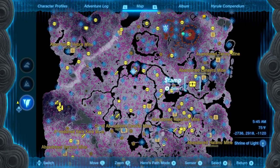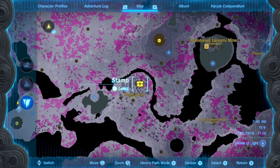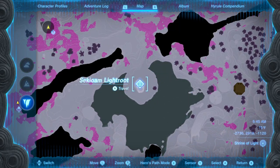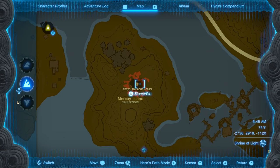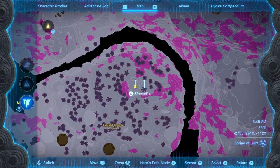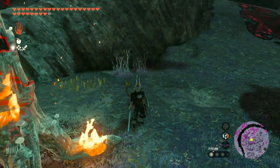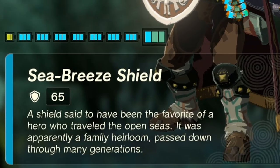For the Seabreeze Shield, you need to be on the right side of the map near the Tabahal Grove. If you have the Sek-I-O-Am light route unlocked, it's directly to the right. If you don't have that light route, then you can enter from the Lanaru Wetlands Chasm. Either way, you need to travel to the Tabahal Grove spot right here on the map, where once you defeat a Gloom Tree, the chest will yield the Seabreeze Shield with a base stat of 65.